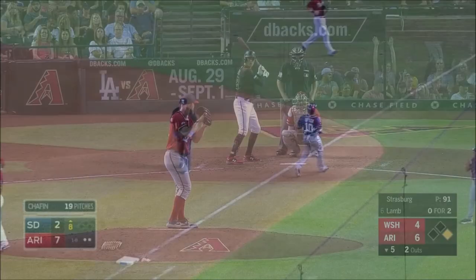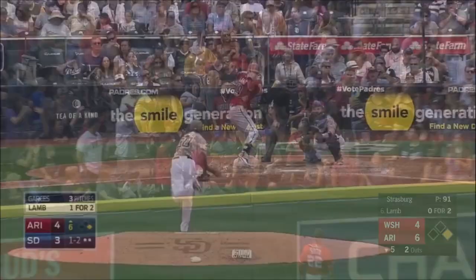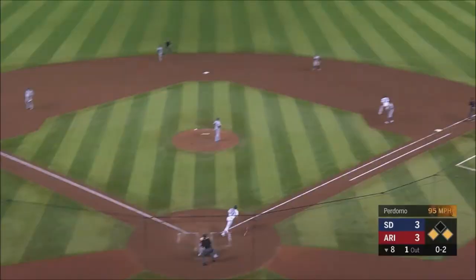Jake Lamb falls on that one and throws it out. This is hit deep to left field — Soto's at the wall. Goodbye. Jake Lamb gets into one and drives it high and deep and out of here.